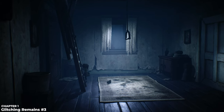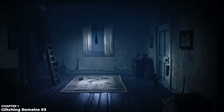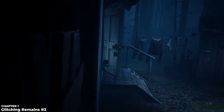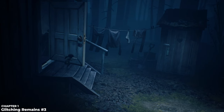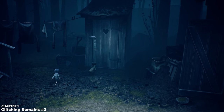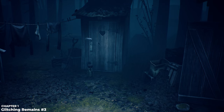Go up to the attic, come out with a key, then leave the house. When you leave you'll see an outhouse in the back — open the door and you'll see another glitching remain sitting on the throne itself. Don't fall in — it would be pretty crappy if you did.